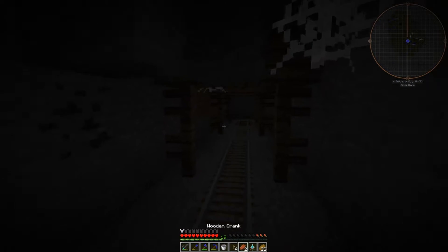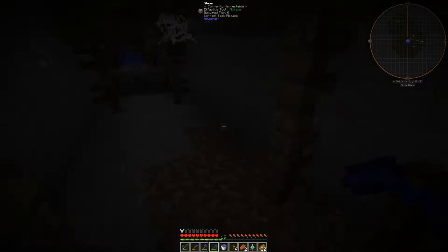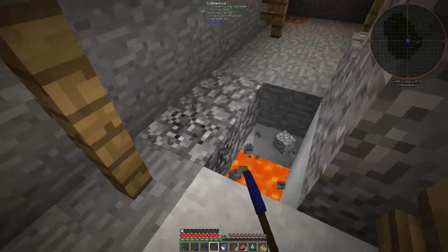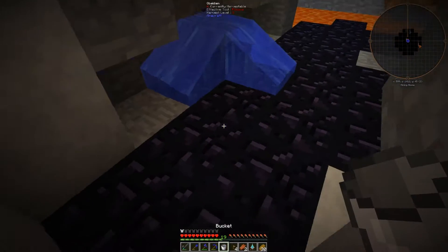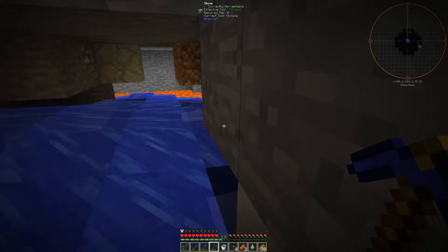One thing I do want to do is get some obsidian, because we also need to go in the nether — I don't just want to make one portal, I want to make two. Let's grab that water, and we had some lava just here in the corner. We're going to place the water here so it pushes us into the corner and we'll be able to break the obsidian.